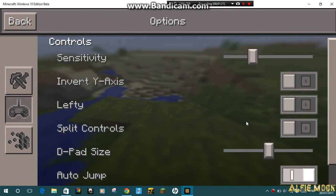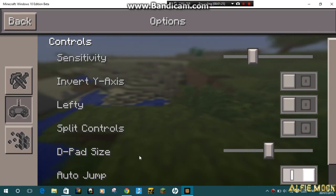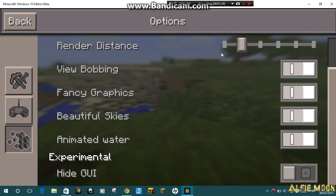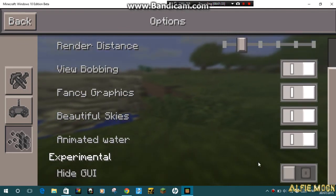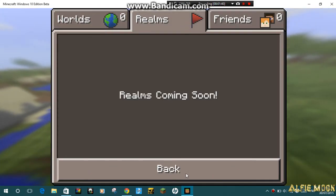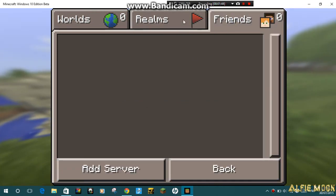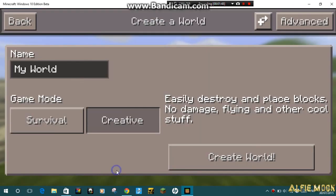I can see the controls. I don't have to touch the computer so I could use this option. There's a display option — they're coming soon. And there's a friends tab where you can add friends to join. Let's make a new world.